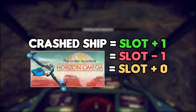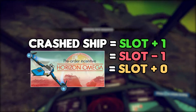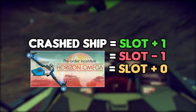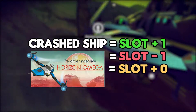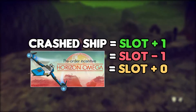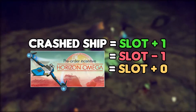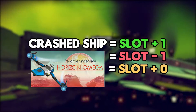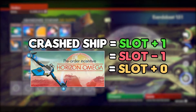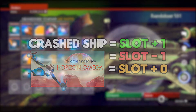Crashed ships you find will either have one less slot, one more slot, or the same amount of slots as your current ship. This is really important to remember. For example, if you have a 20-slot ship, you can only find a crashed ship that will have 19, 20, or 21 slots. Always take ships that have more slots, as the next time you find a distress signal, the slots formula will apply to your current ship.